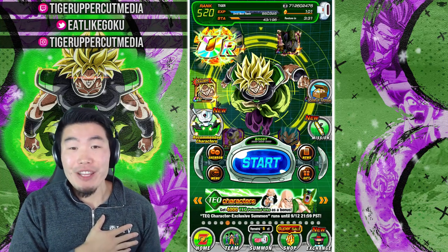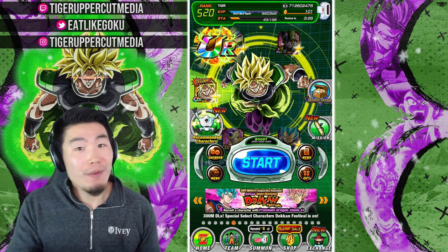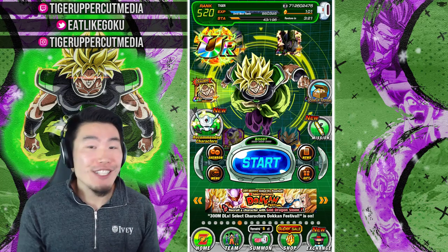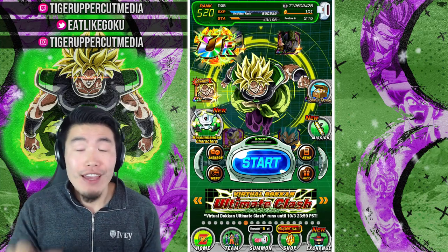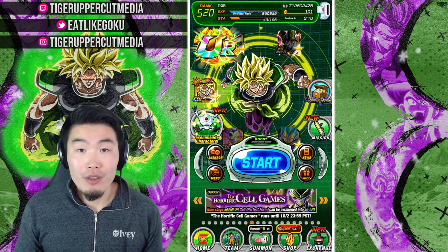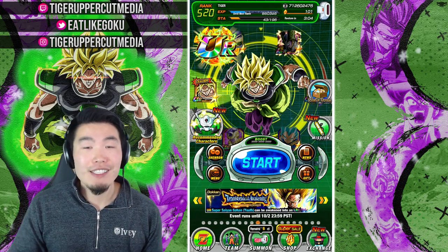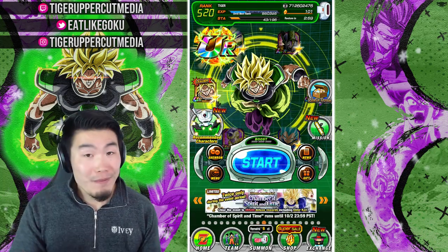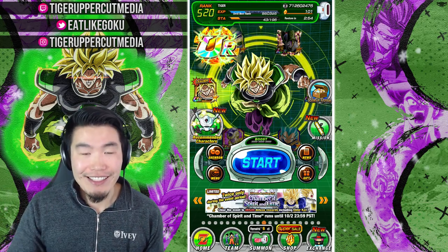Hey, what's up guys? I'm Tiger with Tiger Uppercut Media, back with another Dokkan Battle video. The tech banner just dropped a couple hours ago, and you guys know I can't give up a good opportunity to potentially pull the tech LR Broly or the LR Goku and Frieza, both of which I still don't have. So we're definitely going to pop that multi and hope for the best. We have 101 stones right now, which means we'll have some leftover after the tech banner multi — which means we'll be going back into the LR Gohan banner for another shot at LR Gohan.